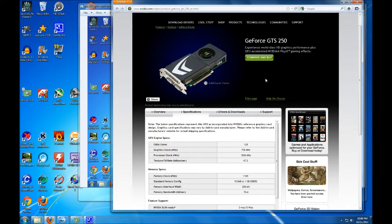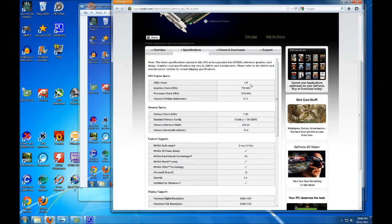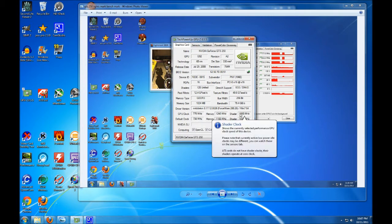Let's take a look at the specs for this card. We're on the NVIDIA webpage for the stock GeForce GTS 250. I have a PNY but it's basically the same thing. The cores are 128, stock clock is 738 MHz, and the shader processor clock is 1836. Mine has one gigabyte of DDR3 with a memory clock of 1100, giving an effective speed of 2200 MHz. On my card I overclocked it a bit — GPU clock is 775, memory at 1240 for an effective rate of 2480, and shaders up to 1860.